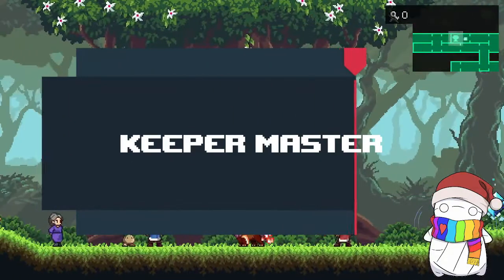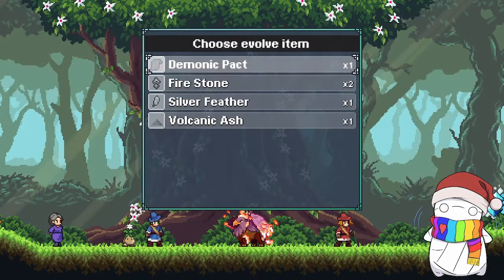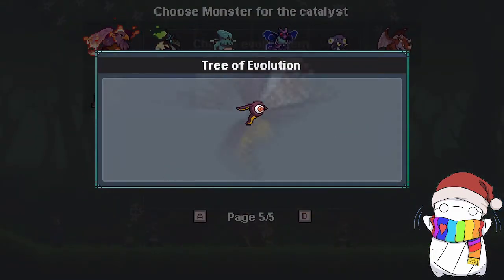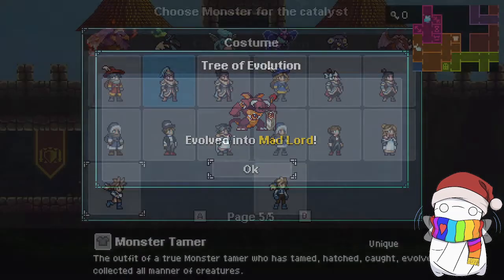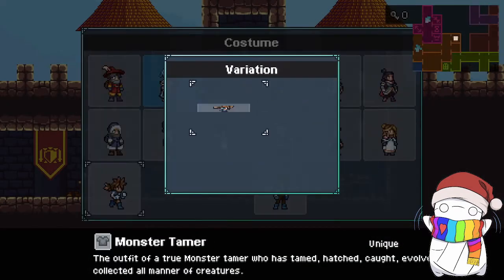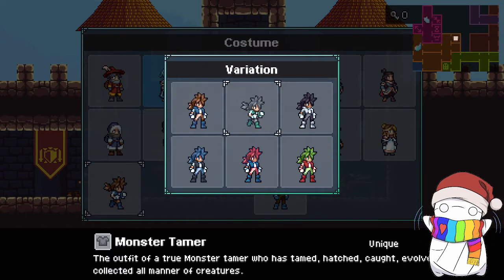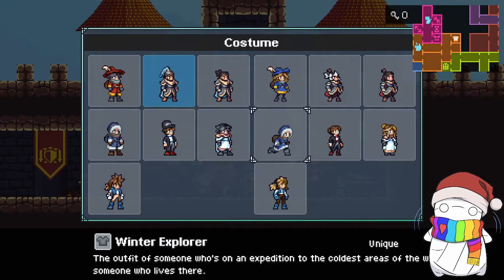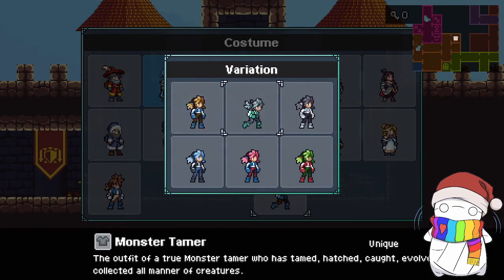This last costume set is one you could have unlocked at the same time as the Keeper Master costume. Essentially, all you have to do is tame every single monster in Monster Sanctuary. Which didn't sound all that bad until I realized I couldn't evolve some monsters to their final forms without getting 5-star ratings on champions, since some champions drop their evolution items. It is possible though — I did it, so can you.